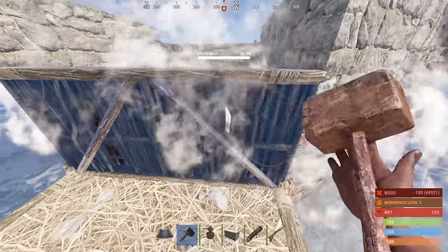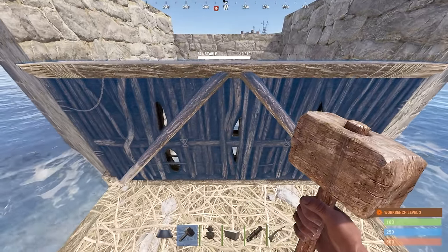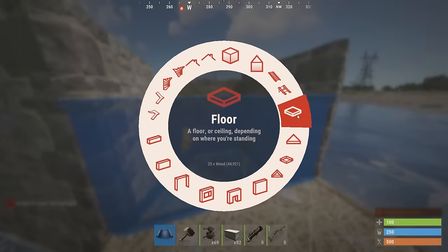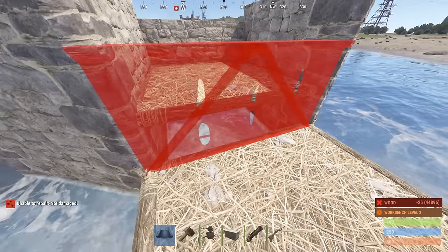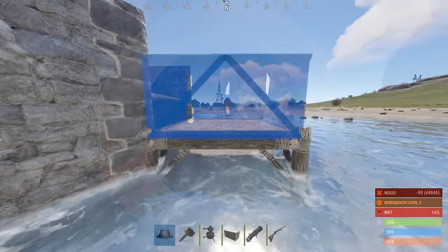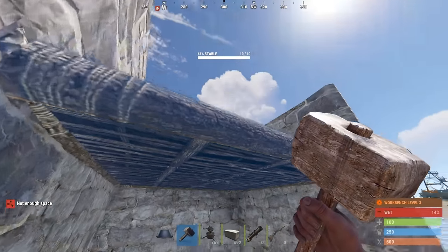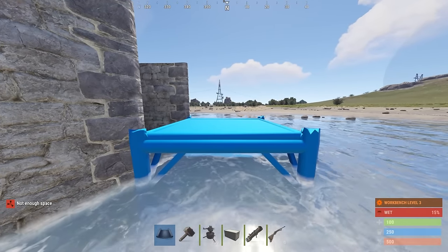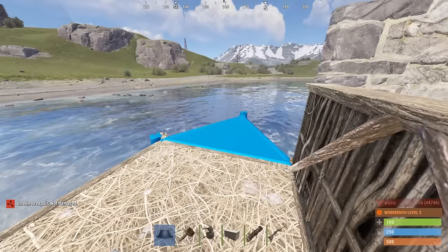Now you want to make sure this is always 78 or above — 78, 79, 87. If not, your building will decay. Now if you do this out of order and you put this here first, you're going to find it really hard to get the 78-79 percent. I am able to do it sometimes, but it takes a while, so it's much easier if you get rid of this. Place this down first. If you get 70, make sure you delete it and do it again.